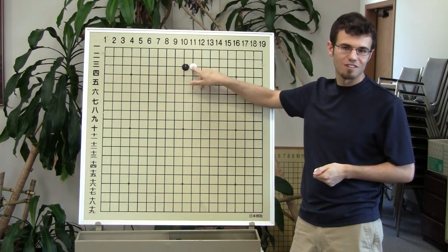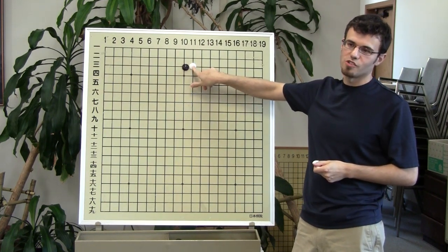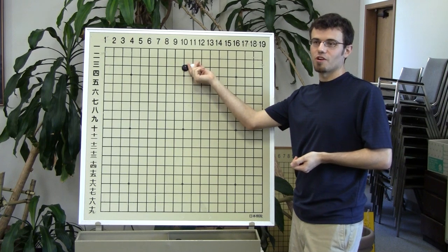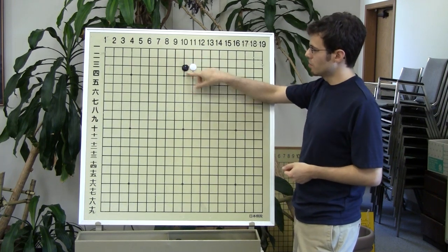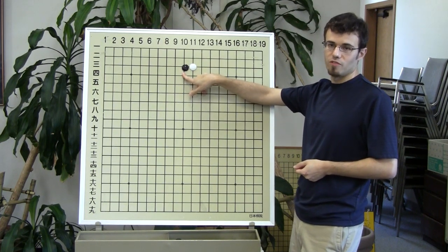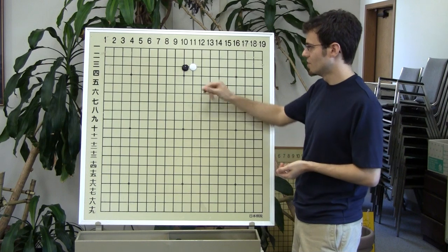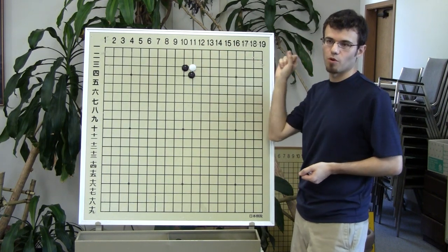You play this — sorry, you're white and I say 'bad move.' So the question is why is that a bad move? Why is this attachment bad? Your opponent gets to play first. Basically you're starting this fight — it's almost like a capturing race. How many liberties do you have? How many liberties does your opponent have? Whose move is it? Your opponent's — so it's three to three and it's your opponent's move. That's not so good. My stone feels very cramped, very weak.